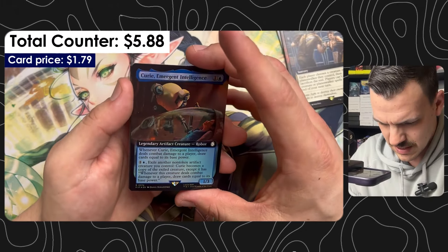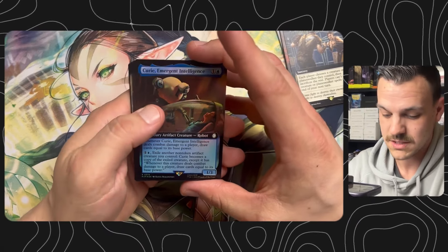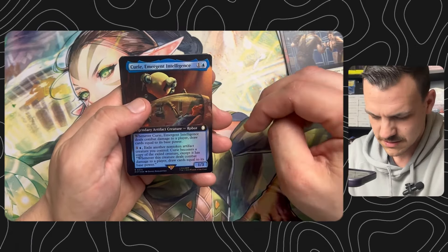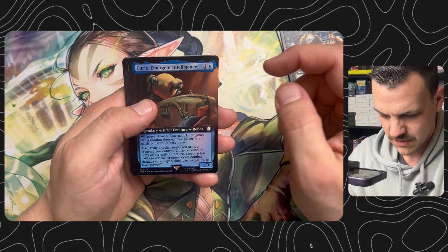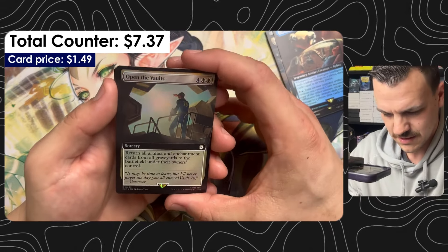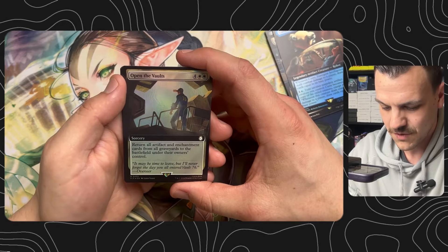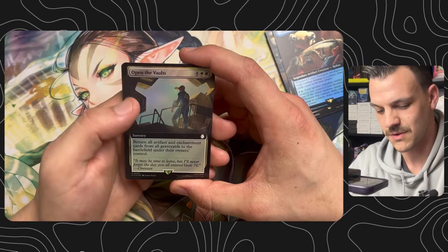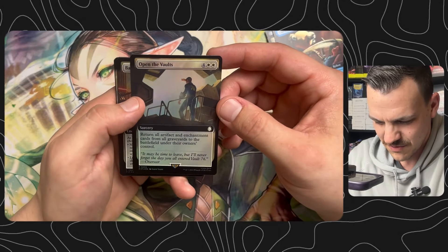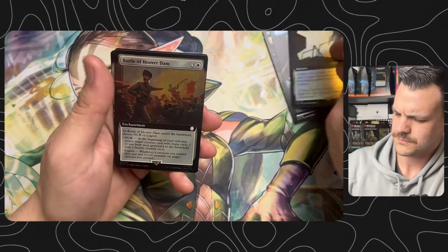Curia / Emergent Intelligence: whenever it enters or deals combat damage to a player, draw cards equal to its base power. The fact that you can clone it at instant speed — or mimic it, whatever you want to call it — is very good. This card is going to do a lot in Commander. Open the Vaults — that's a game winner right there. Return all artifact and enchantment cards from all graveyards to the battlefield under their owners' control. I love those effects — everybody gets to do a crazy thing, all the stack triggers, all the responses — a lot of fun in Commander.